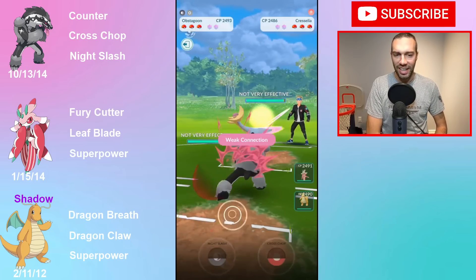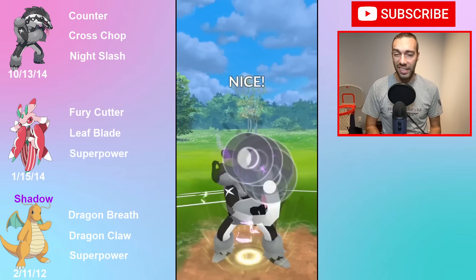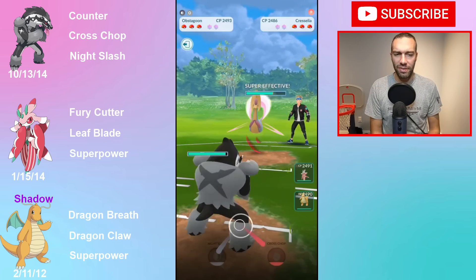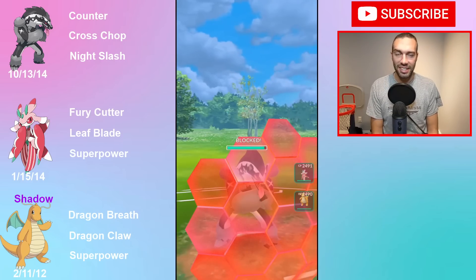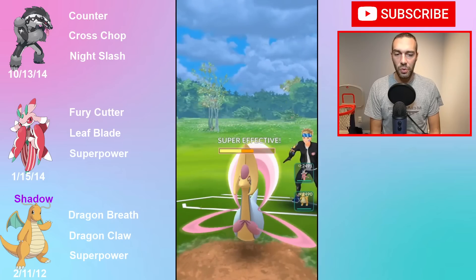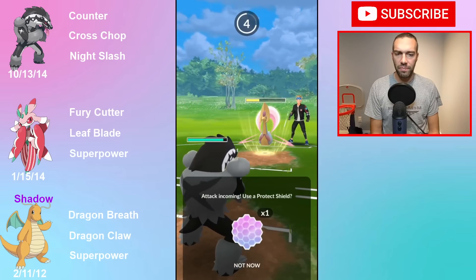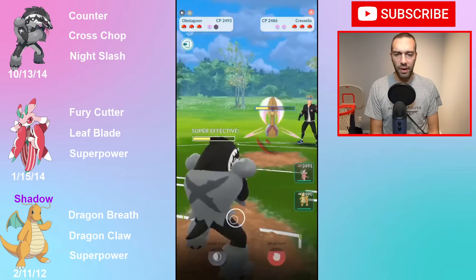I paired Lurantis with Obstagoon and Dragonite. If I'm weak to Giratina, Obstagoon is a great answer. I just built up a rank 2 Ultra League Obstagoon today - 10/13/14, around level 36 to 37. I spent like 200,000 to 300,000 dust on it. I think it's really underrated because you can beat Psychics and Ghosts and you're a Counter user for Steels. And Dragonite provides Giratina coverage plus Superpower for Steels.